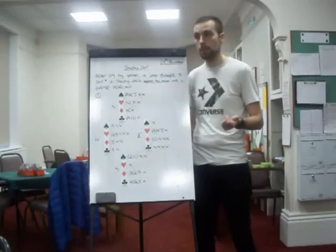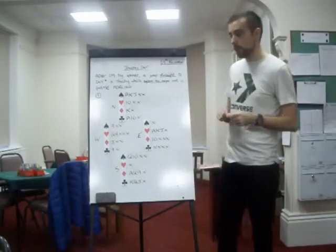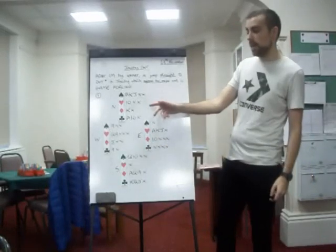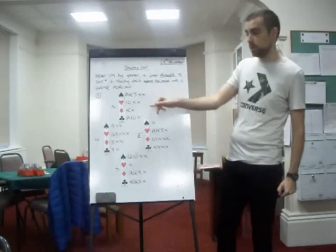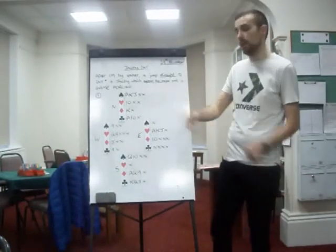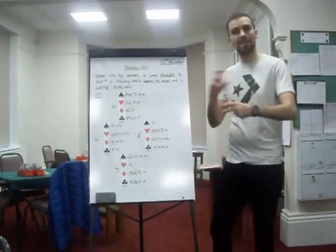Okay, do you all follow that? Without Jacoby, you would have to splinter, and it would go one spade, four hearts. This hand would have to take a view as to go on to four no trumps. I think you should, because your three baby hearts are very good opposite a splinter. So you would probably go four no trumps anyway and find out what you need to find out. But it's not as secure.